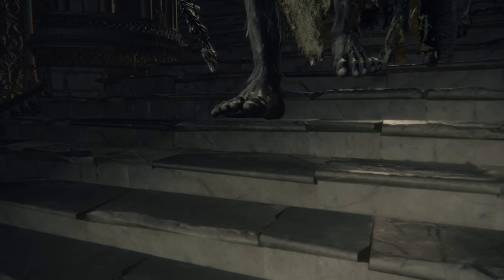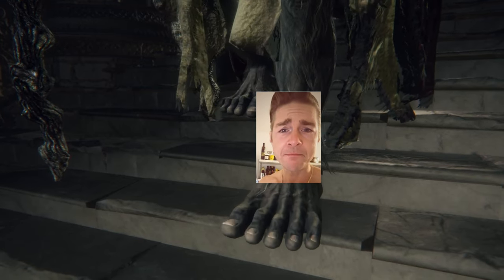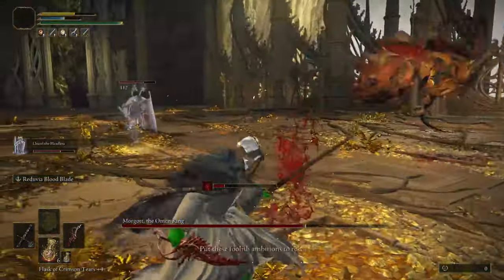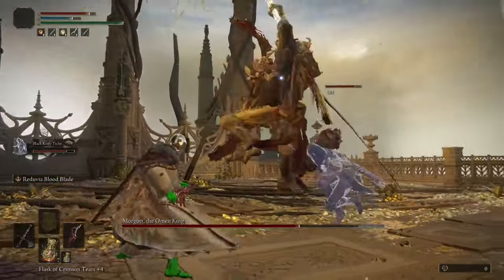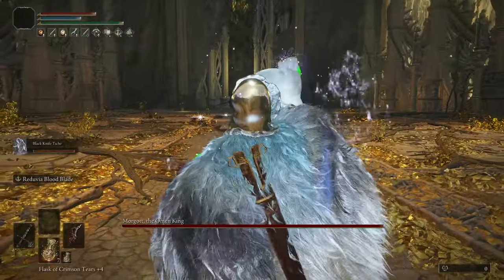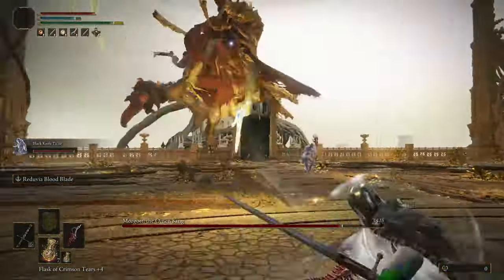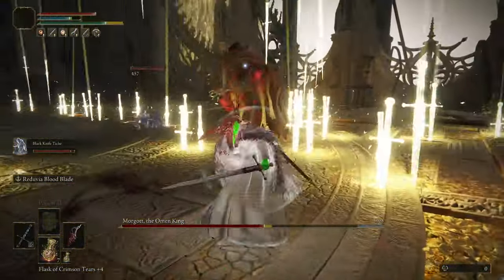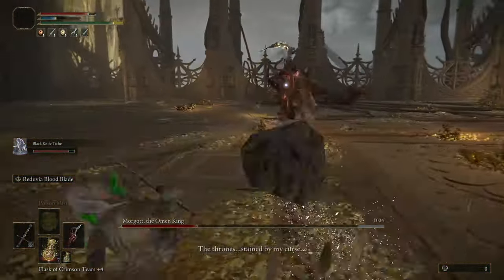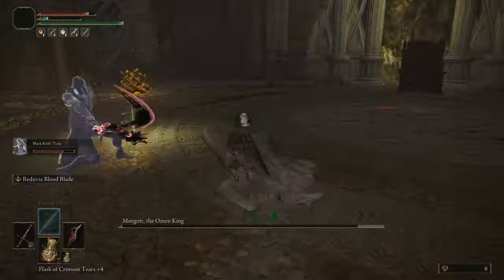Now that we're back on track it was time to fight Morgott. I didn't want to use Tiche immediately, so I first tried Oleg and Latenna. Although I got pretty far a few times it didn't really work out. It was time to stop feeling guilty about using this summon and start using it. Even with Tiche this took 5 more tries, but eventually we got him. I have to admit that me dying to him was usually because I was just close enough for him to hit me, and sometimes he just switches target mid-attack. Nevertheless Morgott got down. I upgraded my weapons a bit more thanks to another Smithing Stone Bell Bearing.